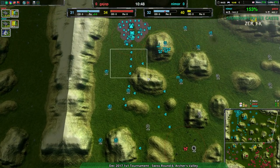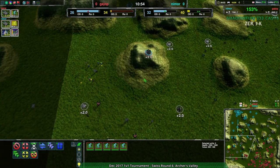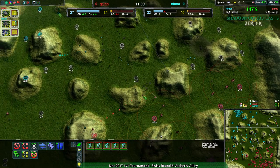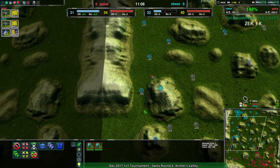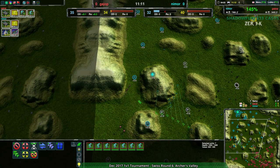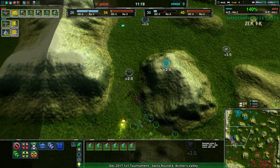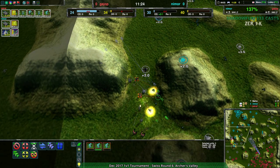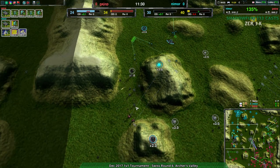Nimor could very well get there because they got the timing on the factory switch, turning back into production timing, and has maintained a much stronger production base for the last minute or so. However, the reavers coming in are essentially going to be a death sentence for anything in the way, and the naked expand along the path means a lot of Nimor's economy is highly vulnerable. The reavers are still going to make it a massively costly affair. Guy Up will lose their glaives, the ravens are the only things that can stop the reavers - and indeed that's the plan.